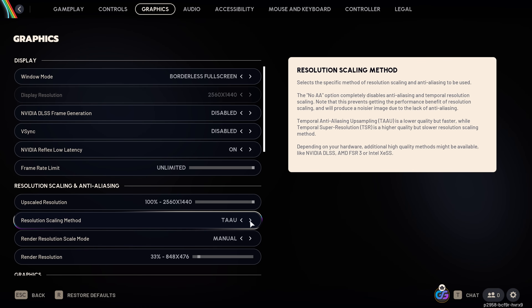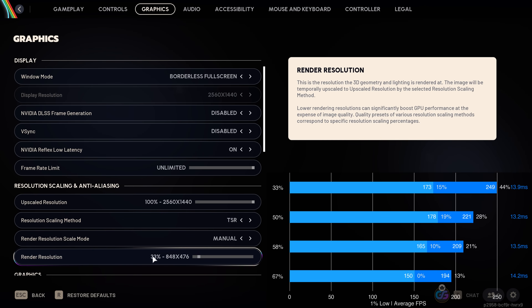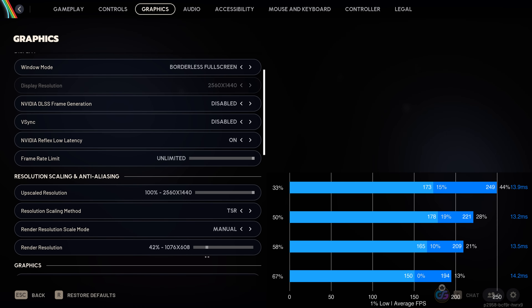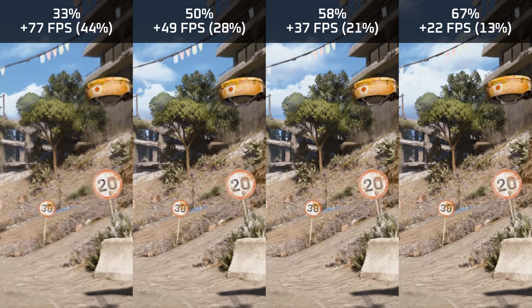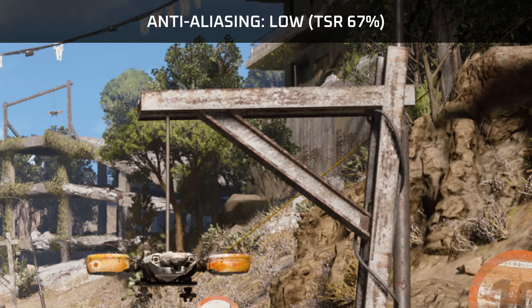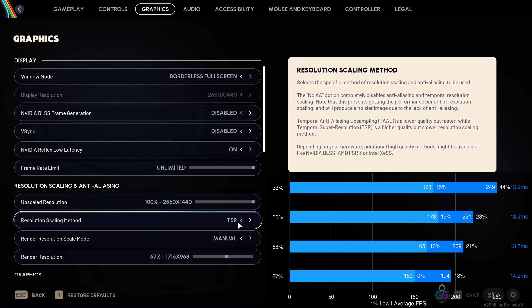Looking at the different upscalers in detail: TSR across ultra performance, performance, balanced, and quality presets gives performance increases between 44 and 13 percent. However, as a temporal anti-aliasing option, everything becomes super blurry, and even increasing the in-game anti-aliasing setting won't improve results. Since this upscaler becomes super blurry once you start moving, I would personally recommend against using TSR.